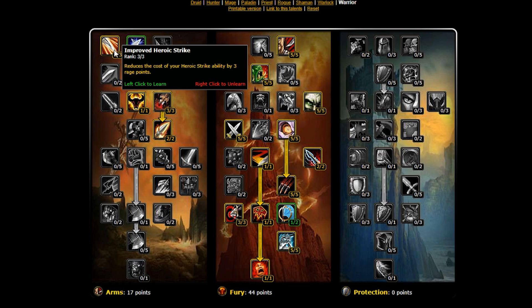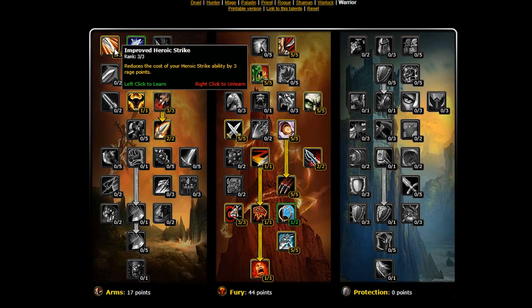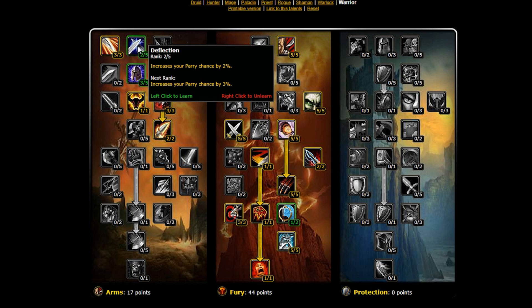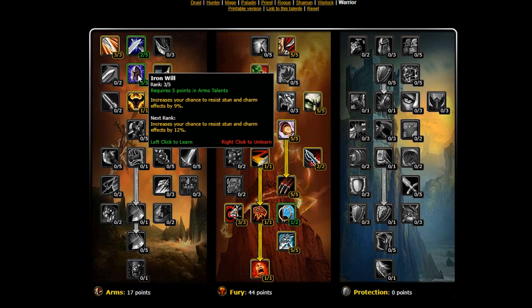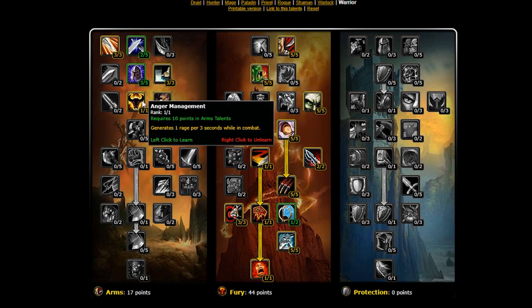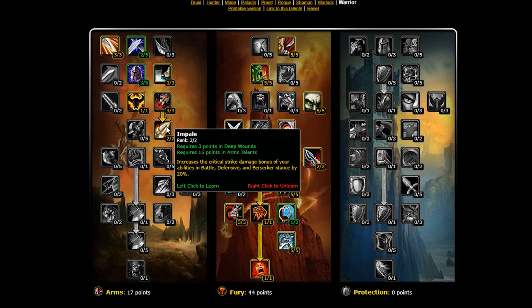After reaching Rampage, we take additional points over into the Arms tree. First we pick up Improved Heroic Strike, reducing its cost. Two points go into Deflection since we don't use Rend and it's the only talent offering any value there. Three points into Improved Thunderclap, then two points into Iron Will — coming back for the third point later — before getting Anger Management as top priority. Three points into Deep Wounds, then that extra point into Iron Will to unlock Impale, which increases our critical strike damage bonus for abilities regardless of stance.